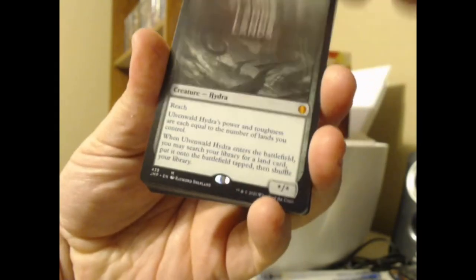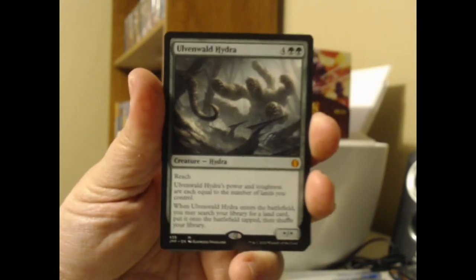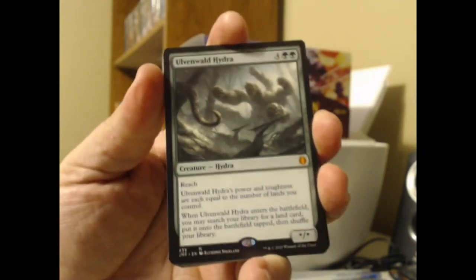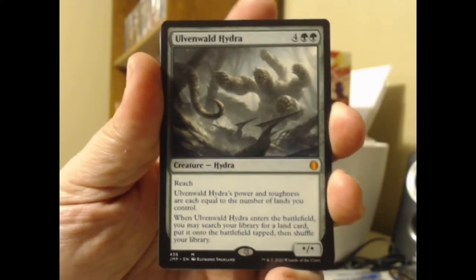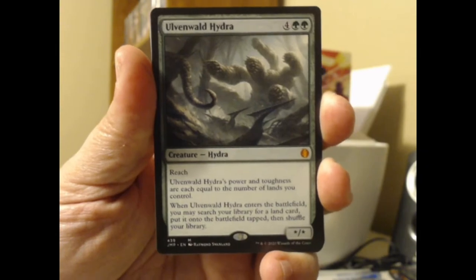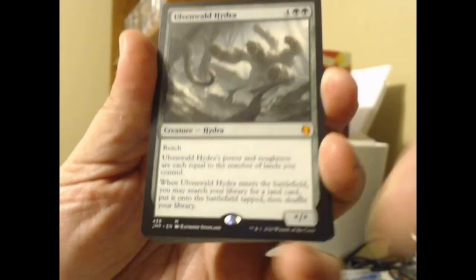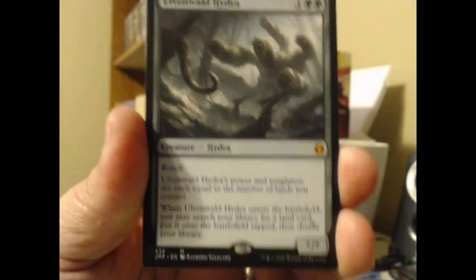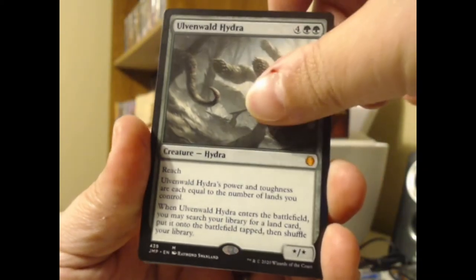We're gonna find ourselves a mythic hydra today — the Ulvenwald Hydra, as a matter of fact. It has reach, and its power and toughness are each equal to the number of lands you control. When it enters the battlefield, you may search your library for a land card, put it on the battlefield tapped, and then shuffle your library. I like hydras — hydras are big and juicy, and I would like to build a hydra deck someday if it's not too prohibitively expensive.